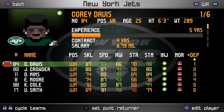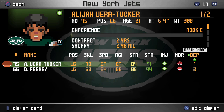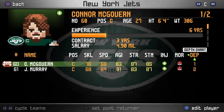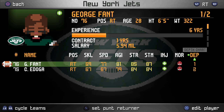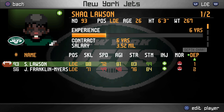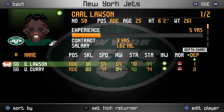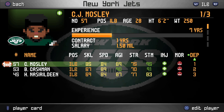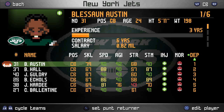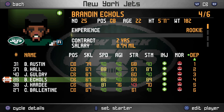I think Davis is going to be pretty useful with that speed and his skills are also relatively high alongside that. We have Chris Herndon and Ryan Griffin at the tight end spots. Vera Tucker at left guard, Becton at left tackle, McGovern at center, Fant at right tackle, Van Roten at right guard. Lawson at the left end, Rankins at left tackle, Williams at right tackle. And then our two big starting linebackers are CJ Mosley and Gerard Davis. Plenty of corners — we've got Austin Hall, Goldry, and Echols.